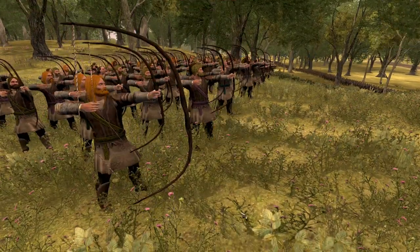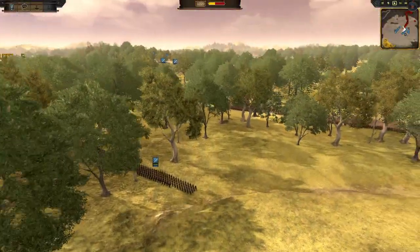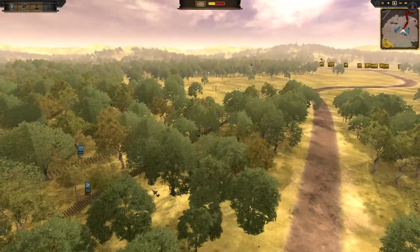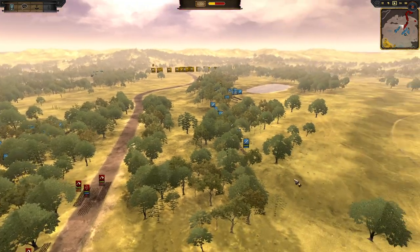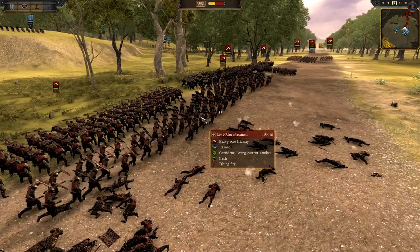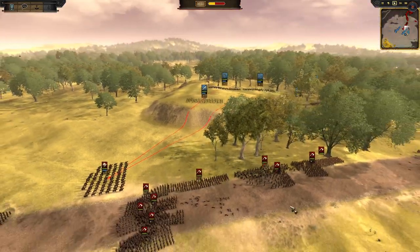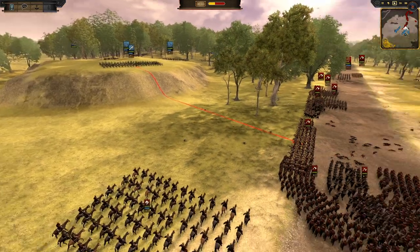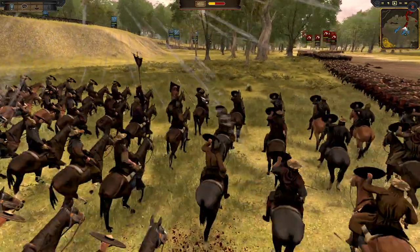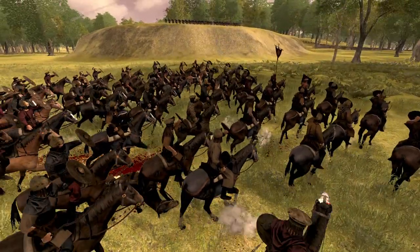We've got some archer volleys coming in as well — Vineland seafarers, just like a militia bow unit here. They appear at the last second as the arrows fly through the air. They should certainly be focusing down these Runic Warriors. The Locrium are actually getting hit hard from these crossbows — jeez, it's brutal. Those crossbows are very, very effective.